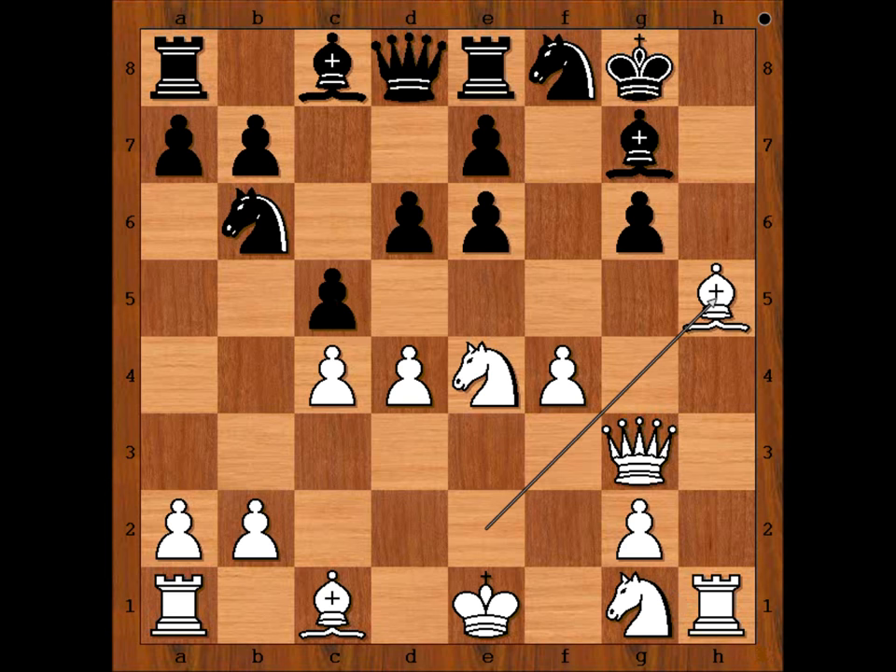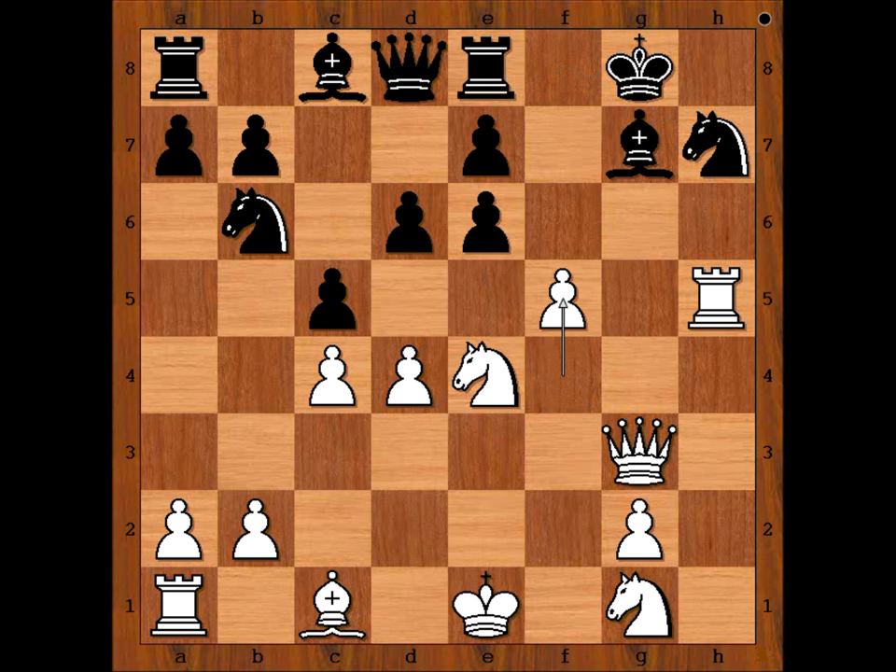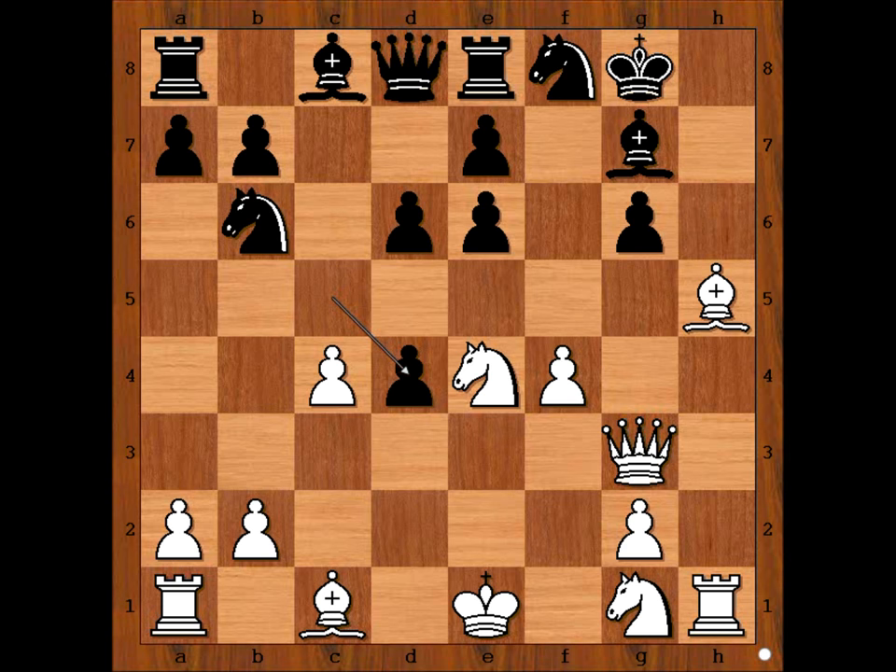If G takes on H5, Rook takes on H5, intending Rook to G5. Rook takes Bishop, and if Knight to H7, then F5. After Pawn takes Pawn, Bishop to H6, and then Queen takes on G7 — checkmate. So in the game we have C takes on D4, Bishop takes on G6.